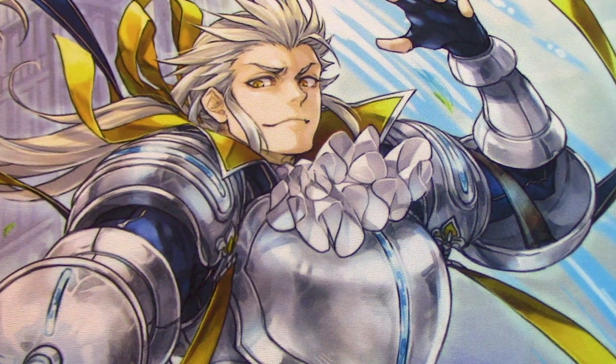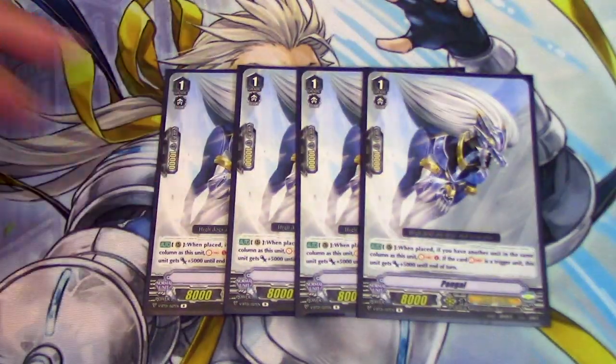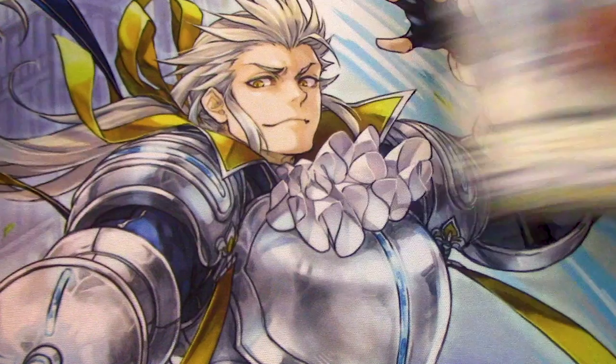Next up, grade 1s — 4 copies of Pongol because we're playing 4 Akane. When it's placed, if you have another unit in the same column, Soul Charge 1. If the Soul Charged card is a trigger, it gets 5k. You might Soul Charge one of those crits, but you'll make up for it — you get the guard restrict skill from Hengis and you might get the power for when you're doing the Soul Saver turn. And 5k early game is cool as well, but it's definitely mostly there for the Soul Charge. It works when played from hand, so it doesn't have to be called by Akane.